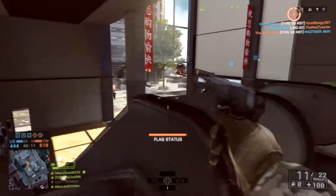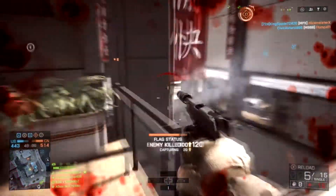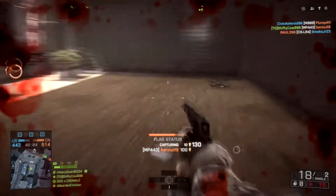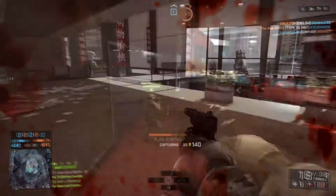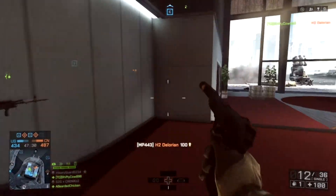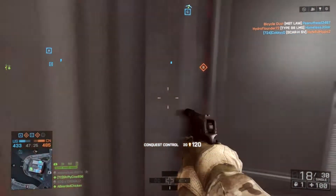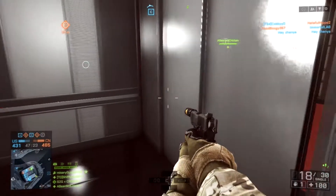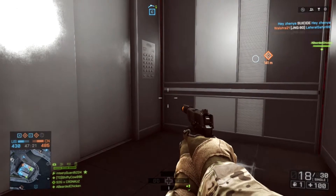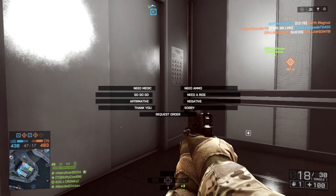On an Xbox controller there's a lot more motion you have to put in to shoot because the triggers have a pretty decent range they have to travel, but on a computer you're just clicking a mouse and that's going to be a lot faster. If you've ever seen a controller used for a tournament or a custom scuff controller, usually they have a shortened range of motion on the triggers so that it's a lot faster — more like a button than a trigger. You'll also have a bit better aim because you're moving your hand a lot less.